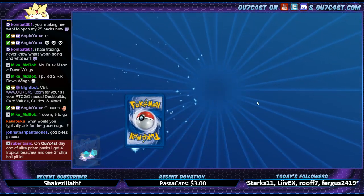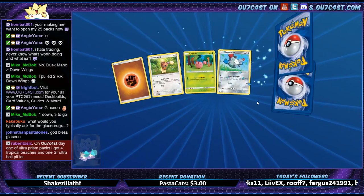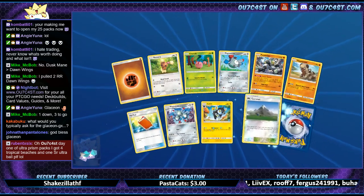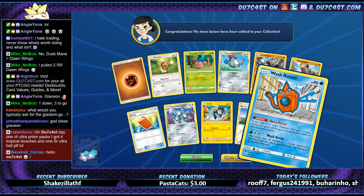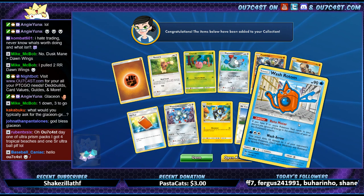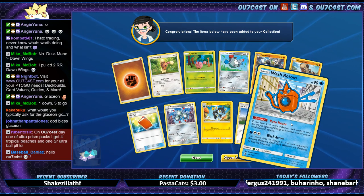I cast day one of Ultra Prism and got four Tropical Beaches and one secret Ultra Ball — yeah man, that's the way to do the trading on day one, for sure. Good trade-ups though Reuben — you've become quite the little trader. You've gotten basically everything now, haven't you?